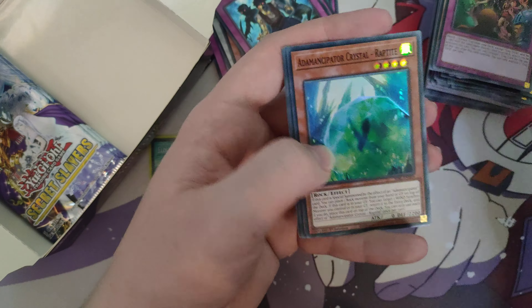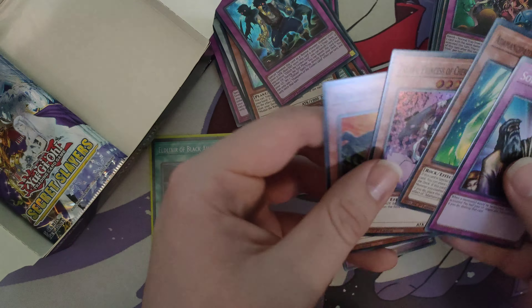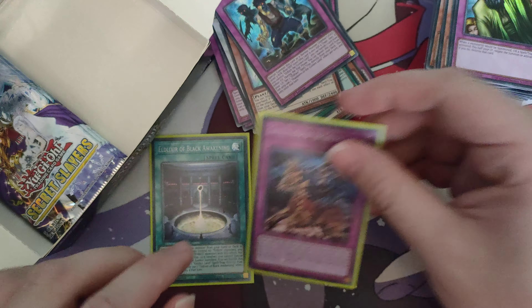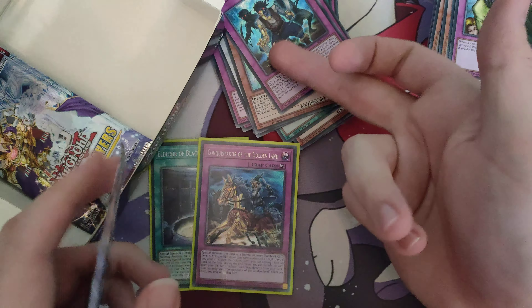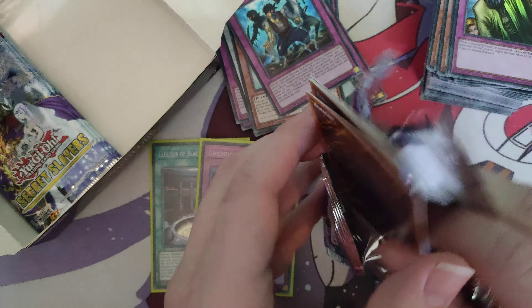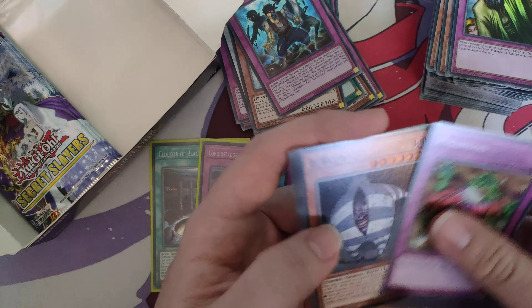Solemn Judgment, another one, Raptite — I think that's our first one — and Conquistador of the Golden Land! That's actually the first one we pulled, surprisingly. Conquistador is the one that will pop cards on the board while you control Elder Lich, so he's preferred in the back row. You can still play the other one for its D.D. Crow-type effect, but I think Conquistador is just better.